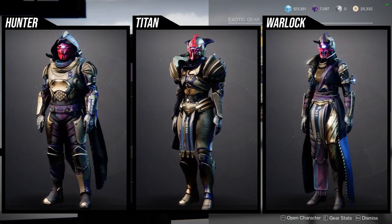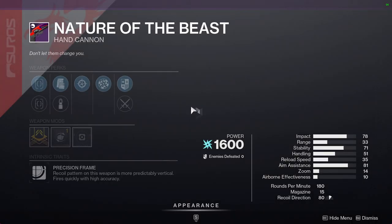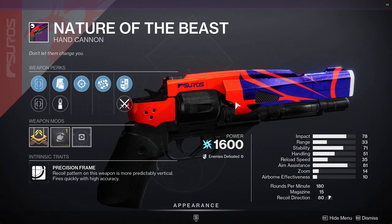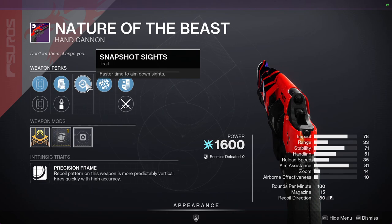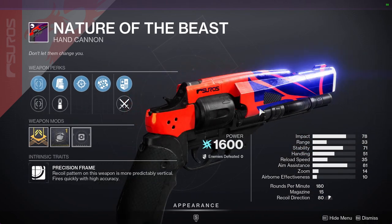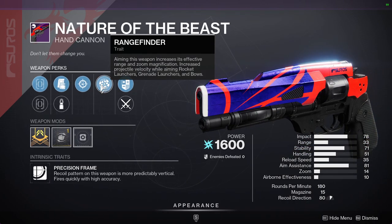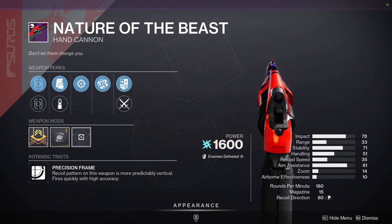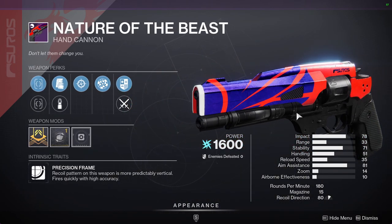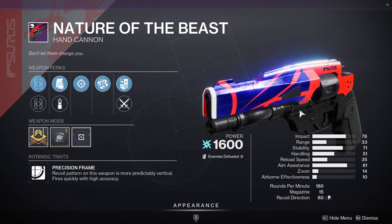For the weapons — Nature of Beasts with Snapshot Sights and Rangefinder. If I liked 180 RPM hand cannons I think this would be a great roll, because Snapshot gives that snappiness which is really good. I'm not sure if Rangefinder got nerfed recently — to be fair, I haven't been keeping up with weapon changes lately, so I'm a little behind on that.